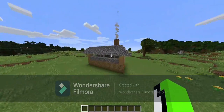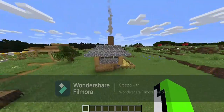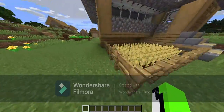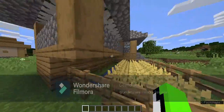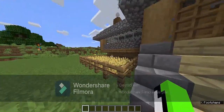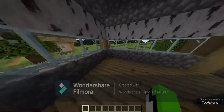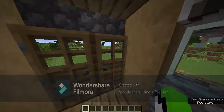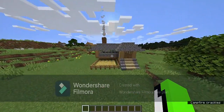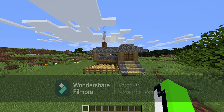What is up guys, welcome back to another video. Today I'm going to be showing you how to make this olden day wooden house. It's not really that hard to make. It has a farm with some water at the back, cobblestone on the outside, a wheat field growing, some fences surrounding it, and there is a chimney made with a campfire. I'm going to teach you exactly how to do this — not in survival, but you can definitely do it in survival too.